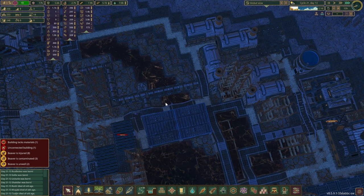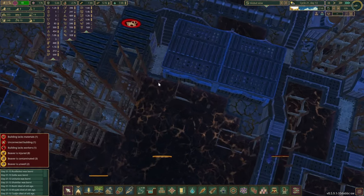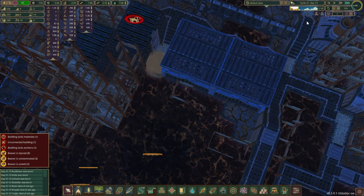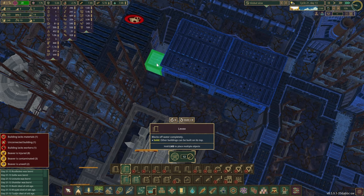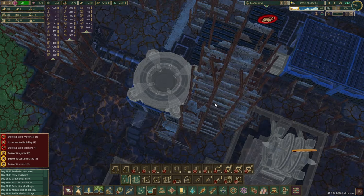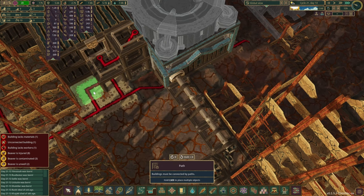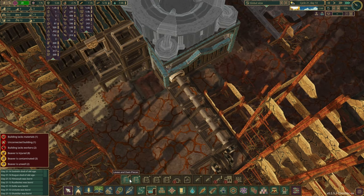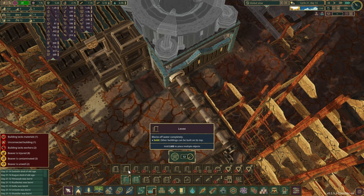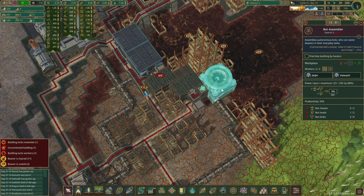We'll have to start building these ones as well slowly. Let's just leave it for the time being — we don't want everyone getting contaminated. Two unwell beavers already. What we'll have to do is just block off this area with a levee, so at least now they can't go in here. Same thing over here — we can remove this road and place a levee or temporary block down here.